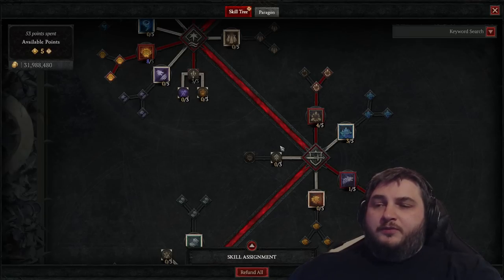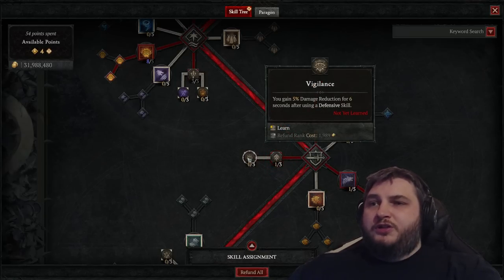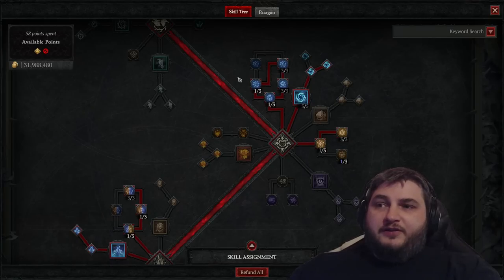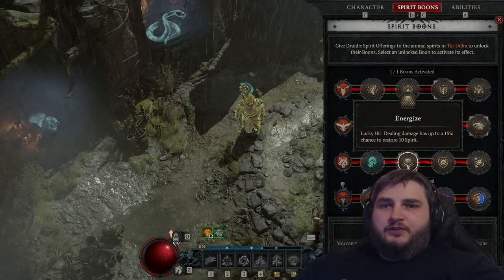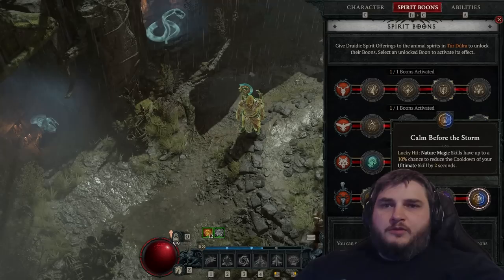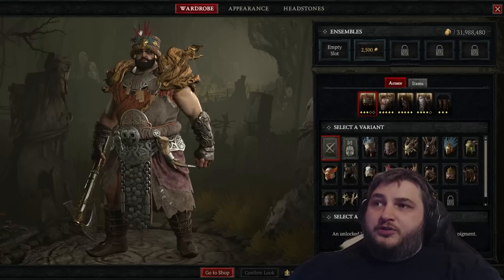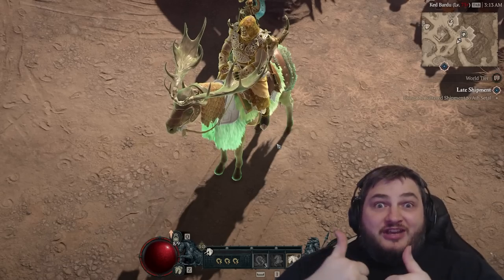We're going to be using our defensive skills quite a bit, so I'm taking one point into Ancestral Fortitude and three into Vigilance. We want to make sure we're fortified, so we grab one point into Crushing Earth and three into Safeguard. We have one point left over, so I'm putting it into Charged Atmosphere because I like the lightning bolts hitting things around me. I made all these decisions while recording, so this may not be the perfect build, but it's a good start. I'm also grabbing Wariness, Avian Wrath, Energize, Obsidian Slam, and Calm Before the Storm. Don't forget to hit up the wardrobe so you don't look out of place — and of course you've got to make your horse match. Perfection!